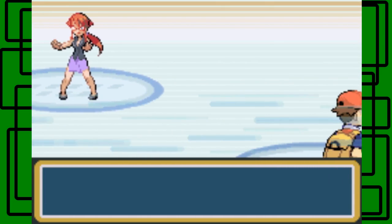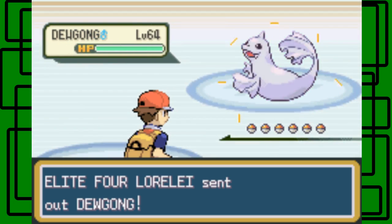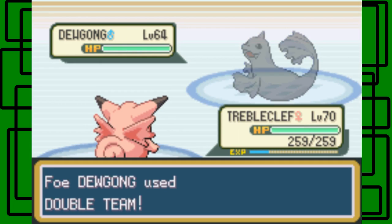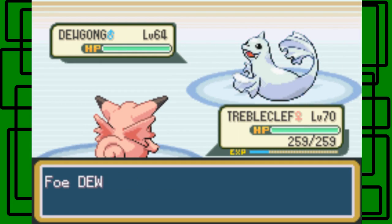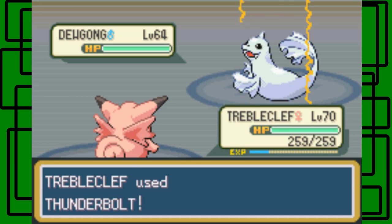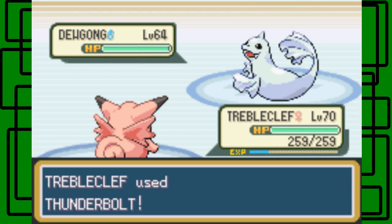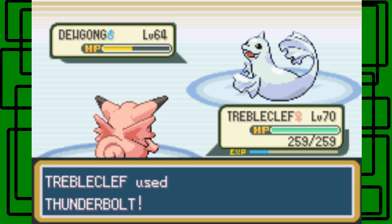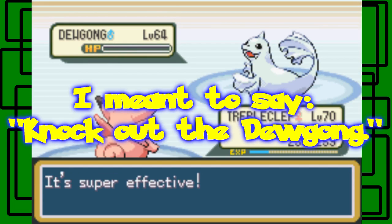She has higher level Pokemon now. She leads with Dewgong, level 64, male. I'm hoping two Thunderbolts can faint it. Thunderbolt hits anyway, does about half. Let's go for another Thunderbolt — we go first this time. And this should knock out the Dewgong, and it does. Nice.